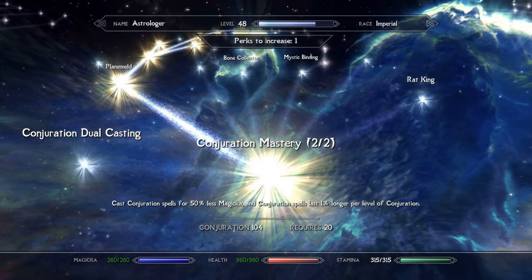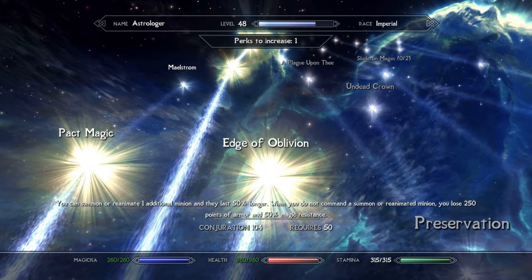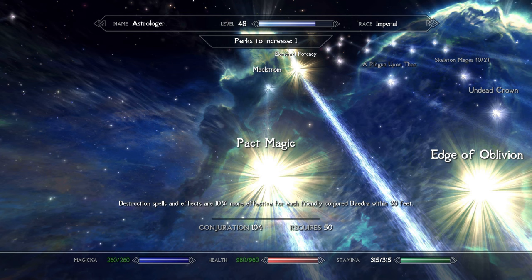For Conjuration perks, I chose Conjuration Mastery 1 and 2. This will help bring down the cost of your summons, saving attribute points for health — since the Astrologer doesn't wear armor, a large health pool will be key to survival. I also took Edge of Oblivion, which gives you access to a second summon at the price of losing armor and magic resistance when no summons are present. This seems worth it as you should always enter battle with summons and respawn them as they die off. Finally, I took Packed Magic, which gives your staves a little extra punch while your summons are close.